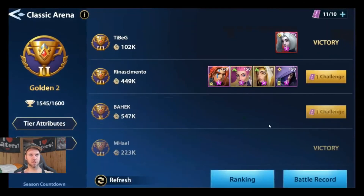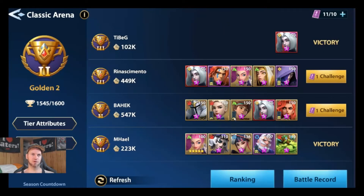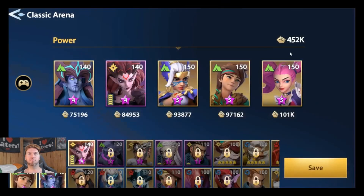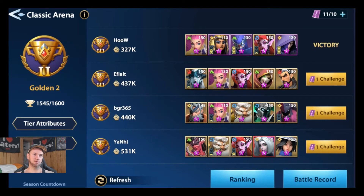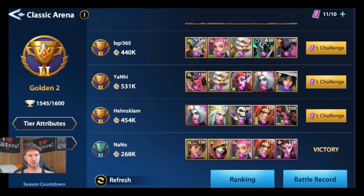Let's jump into the Classic Arena. These are not whales — these are casual players. This guy has one mythic and a good team with 449k power. I haven't spent a penny on this game, and I have 452k power — I have better power free to play. Two of my heroes aren't even at 150 yet, and I'm still competitive.